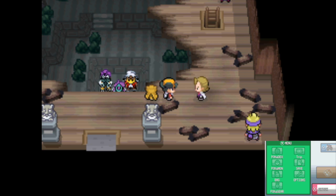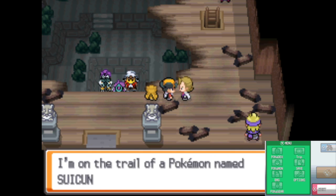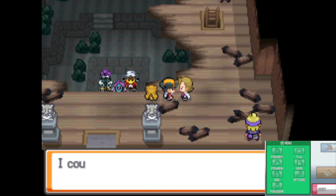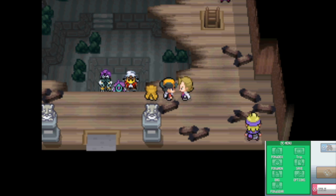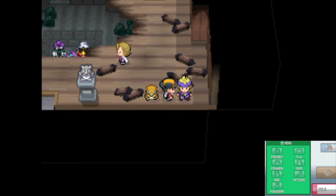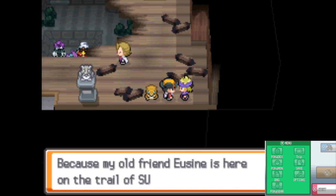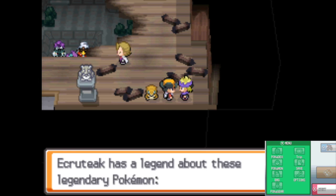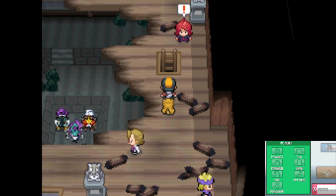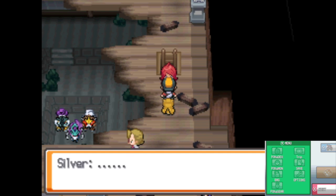Come over here — this guy is Eusine. He's a Suicune fanatic and he's going to battle you a couple times throughout the game. He is obsessed with Suicune, the middle legendary down there. Here's the Gym Leader too. Once you talk to him and unlock these three legendaries, then you can challenge the Gym Leader.